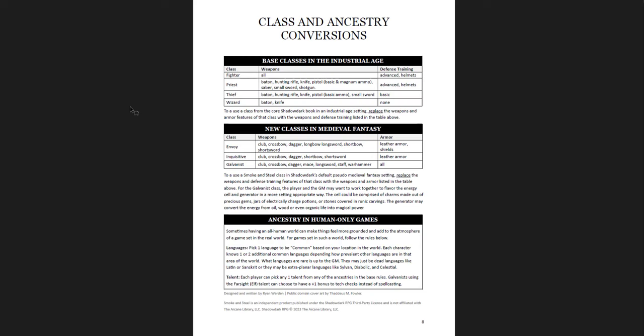You get class and ancestry conversion - what that would look like, and how to use these classes in a medieval fantasy game, and how to use ancestry in a human-only game. One thing you could do is make it cultural - setting it in industrial age Europe, having England, France, Germany as cultural talents based on where they're coming from. Or you can just pick any talent from the base rules and get your extra languages. What I did was give everybody the human talent when I ran an all-human game for Curse of Strahd - just everybody got the human talent, and no one really complained. They really liked that.